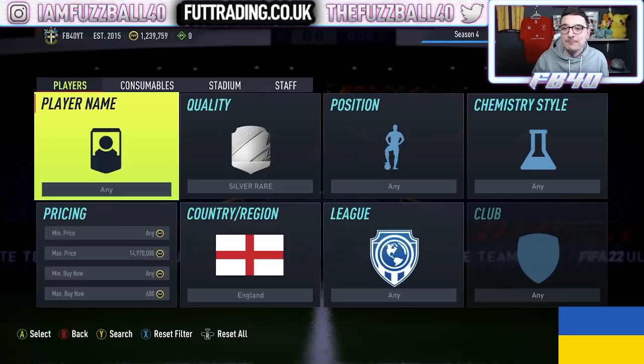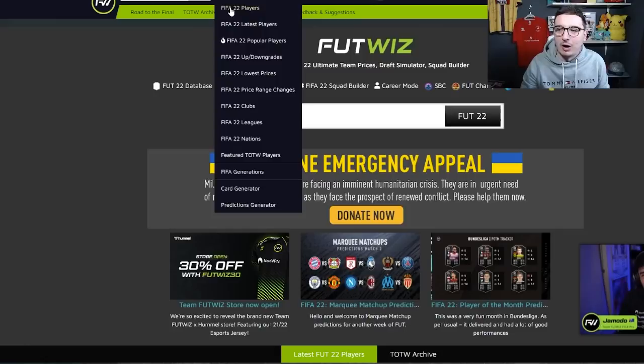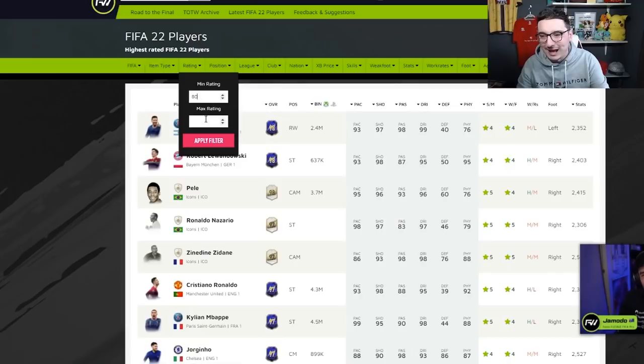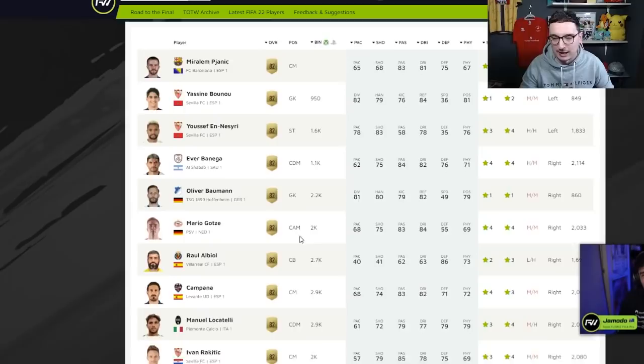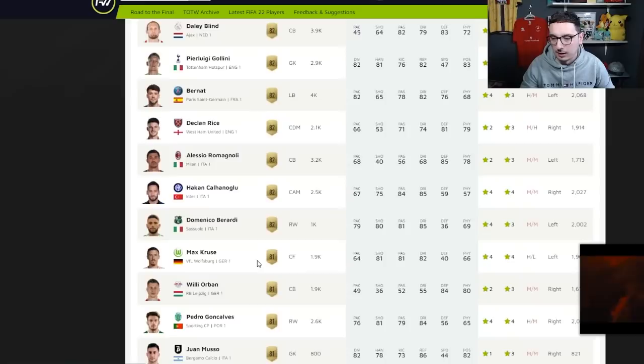Now I'm going to show you how to find what we call flips on the website. We track these 24 hours a day with buying and selling prices. What you're looking for are usually non-rare gold players — good nations but in off leagues. Go minimum rating 80, maximum rating 82, apply that filter, then select common gold item type. Have a look through the list. Someone like Banega at 1.1K — get a few of these cards up. Even Locatelli is really high at the moment. Lacazette's a great one, always has been. Blind is fantastic. The number one I like is Zignac.